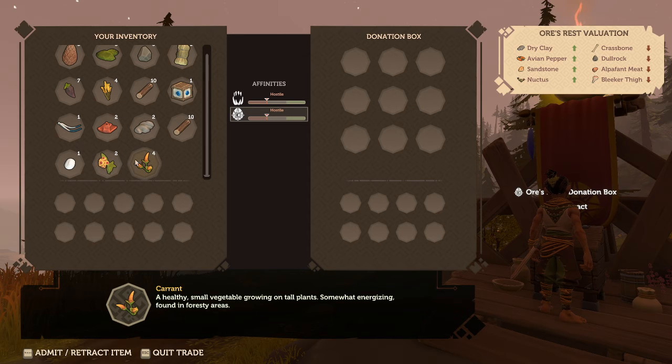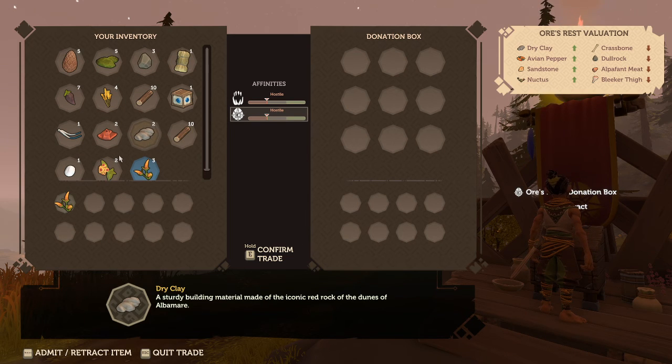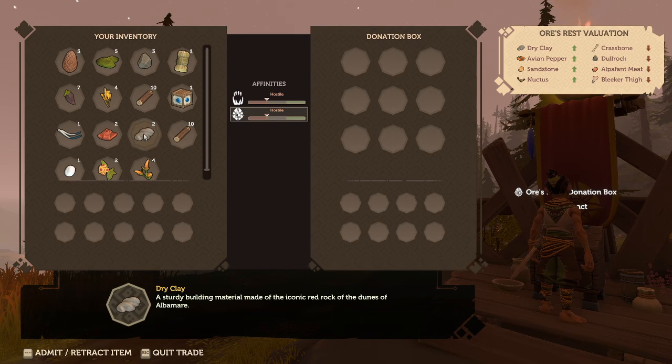What am I most willing to part with? I guess, like, Carriance. Oh wait, here we go. Aura's Wrist — Evaluation. Dry Clay, Avian Pepper, Sandstone, Nuctus. It doesn't like these things. I guess I'll use Dry Clay — we found it for free, I suppose.